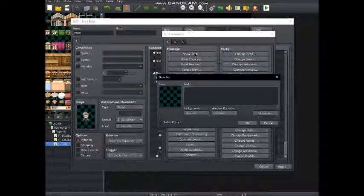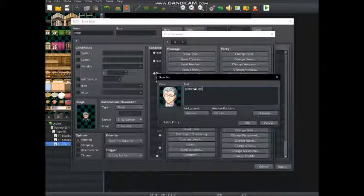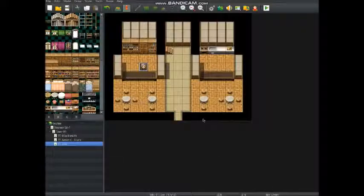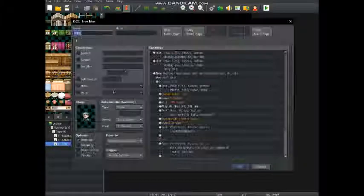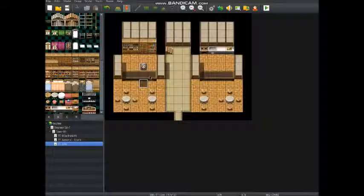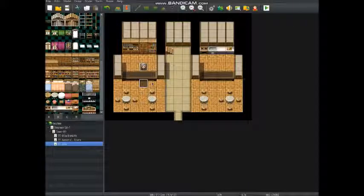So we're going to make this guy say, "Thank you, come again." And then when you say no, he's going to say, "Okay." Actually, I forgot — I'm going to copy this event here and make this not him. So we're going to make this event on the action button — copy that event. This guy right here is going to do nothing because we can't actually get to him. So we're just going to put this event here. And we've created our inn.